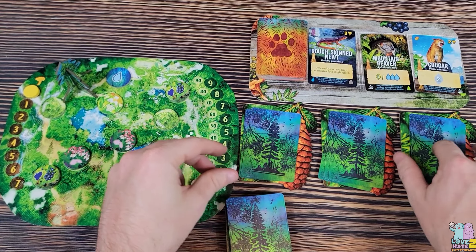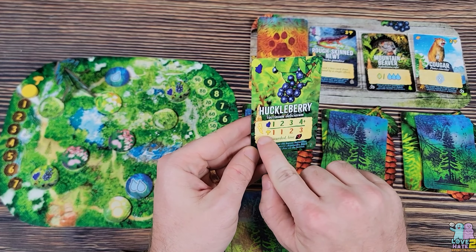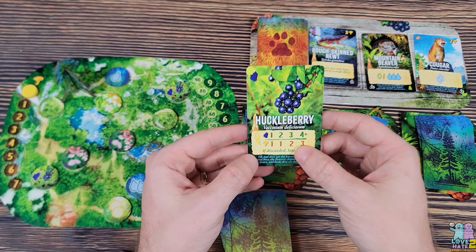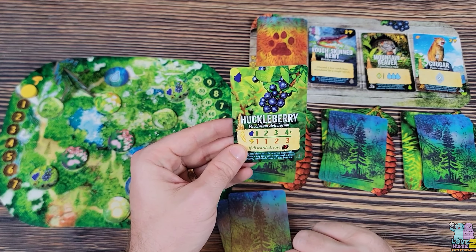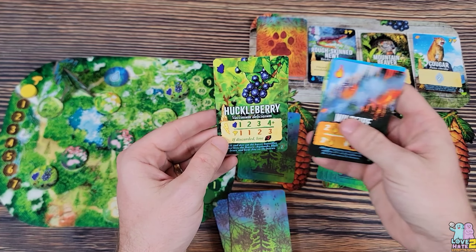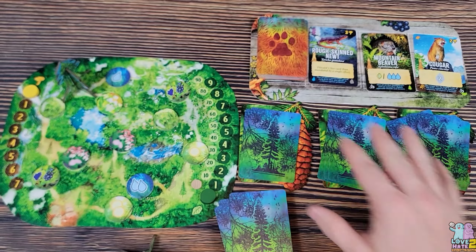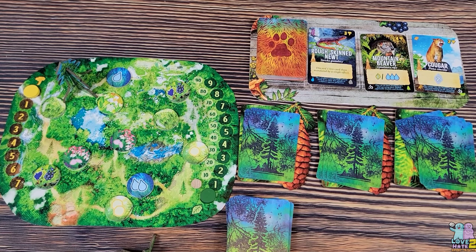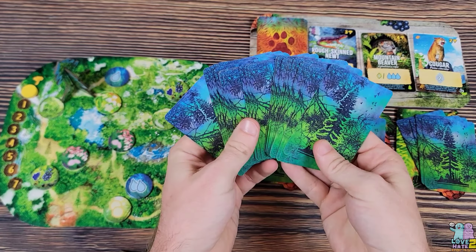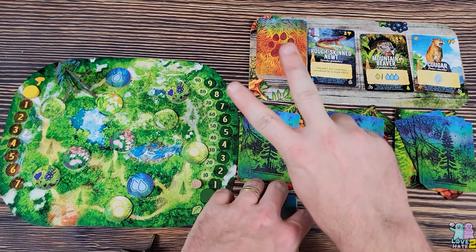If you don't want the third pile, you add a card to it and then must take one blindly off the top of the deck and keep it. For example, Huckleberry has a lightning bolt — when you draw it, you immediately get the benefits, which in this case is food. The more Huckleberry icons you have, the more food you get. But if you have to discard it due to fire, since it is a plant, you lose two points. That's the gist of the game — you take cards one way or another, reap the benefits or risks, and then it's the next player's turn. You continue until the deck runs out, ending the season. You reshuffle and repeat two more times for three seasons total, then see who has the most points.